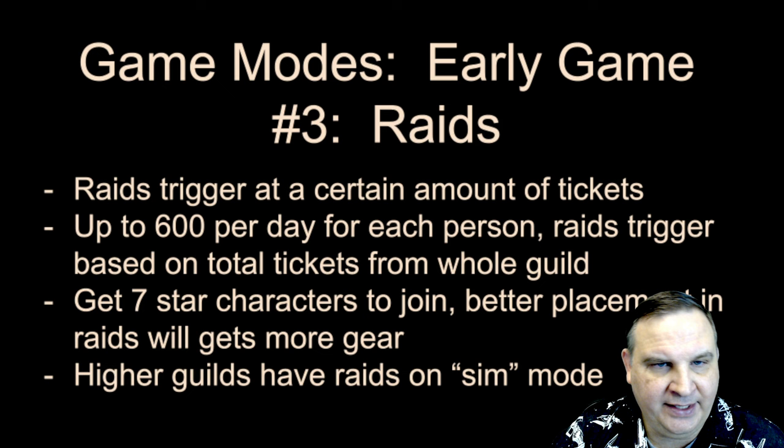Everyone can buy a Hyperdrive bundle or lightspeed bundles, but the player who has good mods on those characters is the one who wins equal matchups. If you're struggling with mods, keep it simple: farm five-dot speed mods, offense, and potency sets. Those three basic sets will get you most of what you need for the early game — you can mod almost any character with a speed or offense set plus potency mods. You'll also get health mods from events throughout the game.